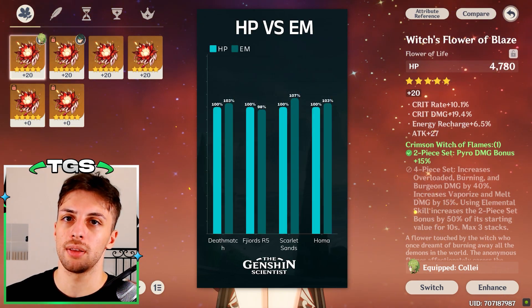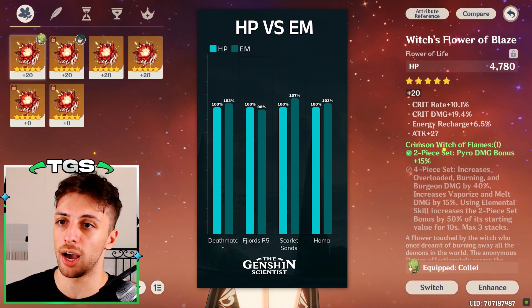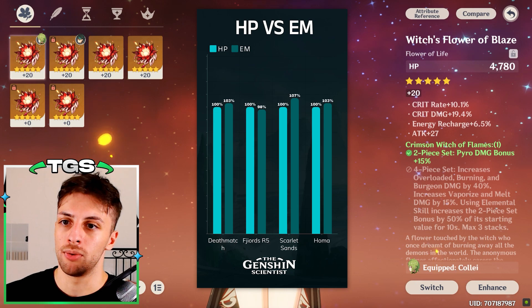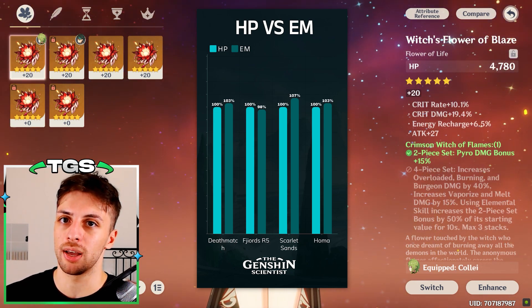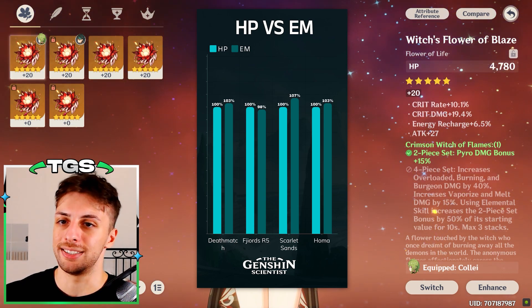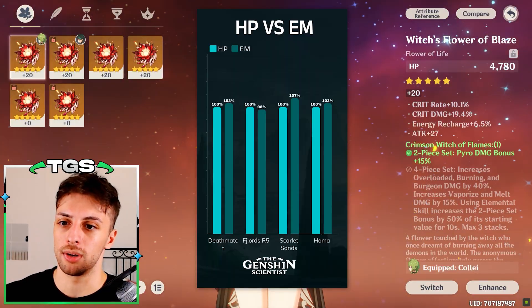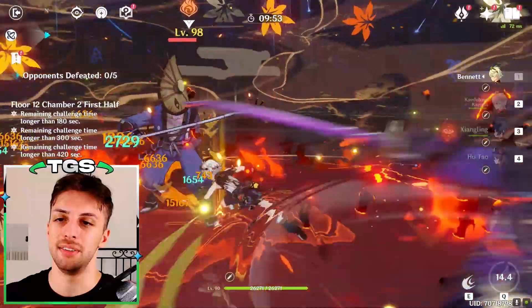In terms of stat building, the elemental mastery sands is better than the HP percent sands most of the time, and the only time they're really comparable in terms of damage is when you use elemental mastery weapons like Ballad of the Fjords or Dragon's Bane, which make more elemental mastery less needed due to diminishing returns. So finally, in terms of teams, what are Hu Tao's best teams?